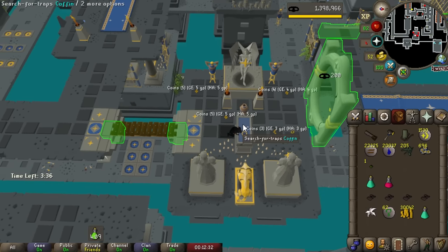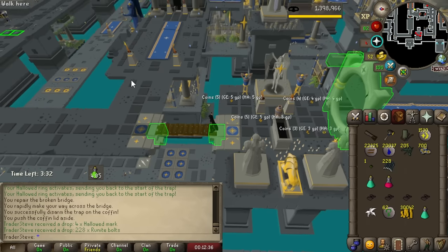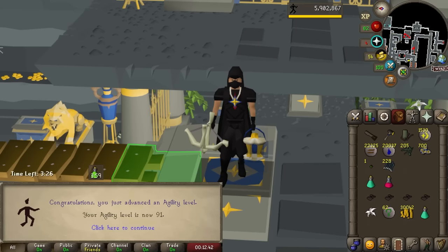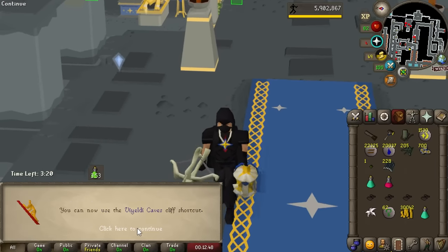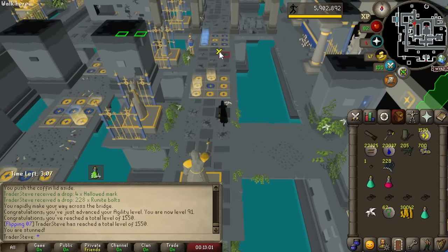I haven't been hard grinding the Hallowed Sepulchre but every once in a while I'll do a couple of hours here and there, and it has added up slowly. There's 91 agility — only one level to go until we unlock the most important thing from the skill: Hallowed Sepulchre level 5. Coming up really soon, once we do another 20 hours or something. Not too rushed on this though — we have a lot of other stuff on the go.